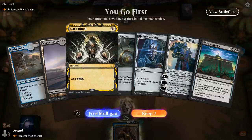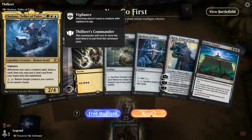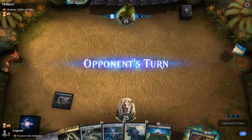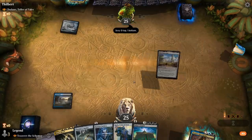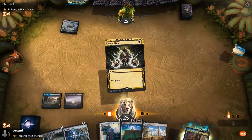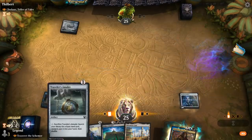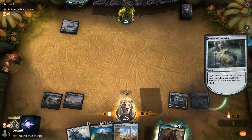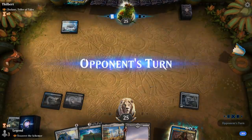We're on the play and we've got the turn-two Dark Ritual into Tezzeret up against the Chulane deck — this is a keep! We could consider turn two Ritual into Hedron Archive, which will give a permanent mana boost for Citadel as well. That seems even better, and then I can also play the Amulet with the Hedron Archive mana and sacrifice it to get another black source for Citadel.